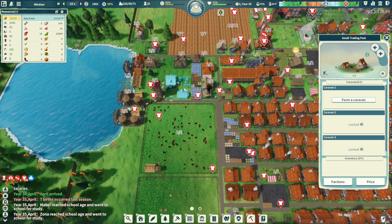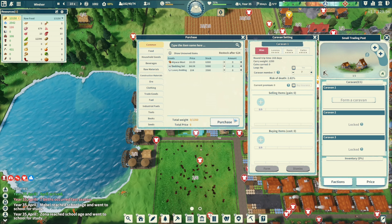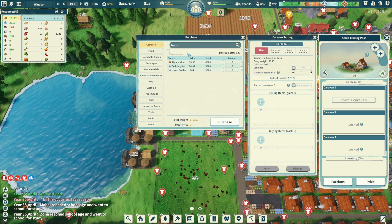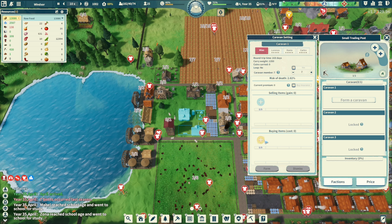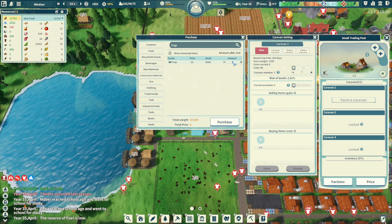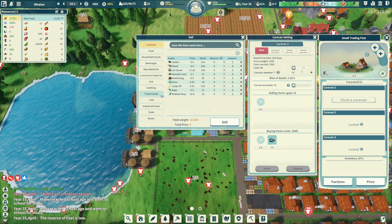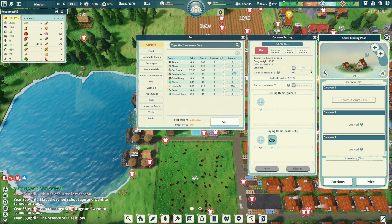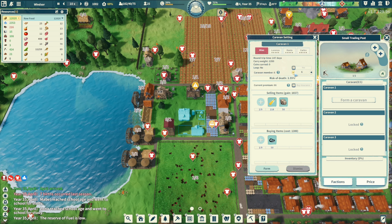I think we need to get traps - how much are traps? Trap is 26, I need 50 of them which is 1300. Then we're gonna sell hopefully some lamp oil and we'll sell some cut stone - 50 cut stone - then six people buy insurance.